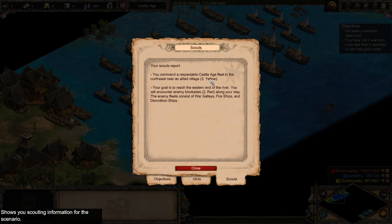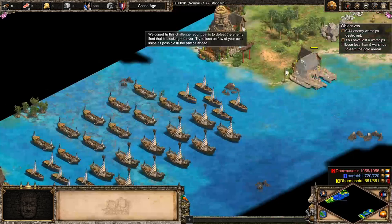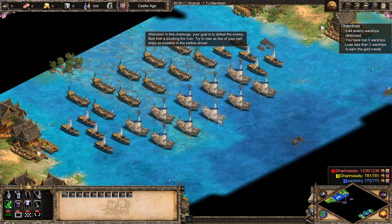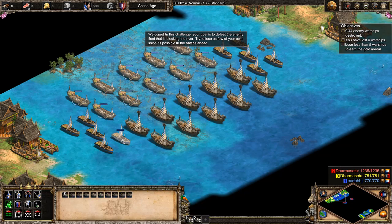You have a Castle Age fleet and your goal is to reach the eastern island at the end of the river, countering enemy blockades along the way. Your goal is to defeat the enemy fleet that is blocking the river — try to lose as few of your own ships as possible in the battles ahead.